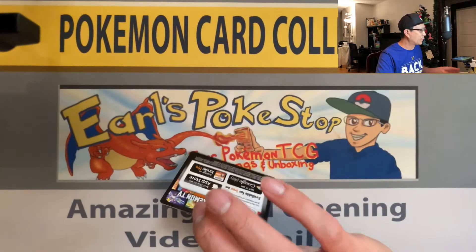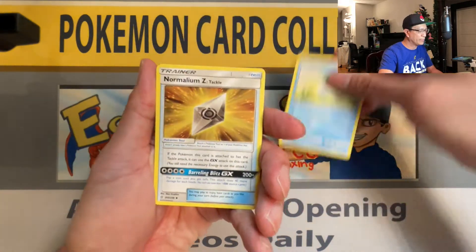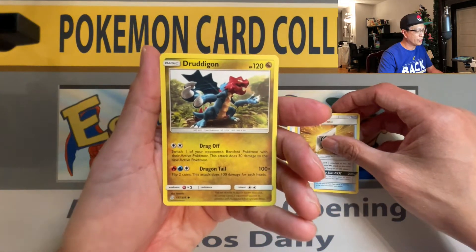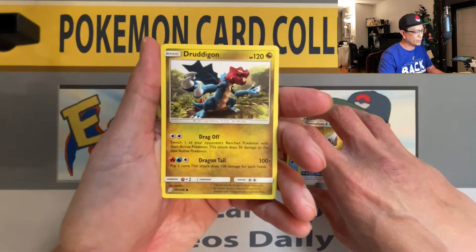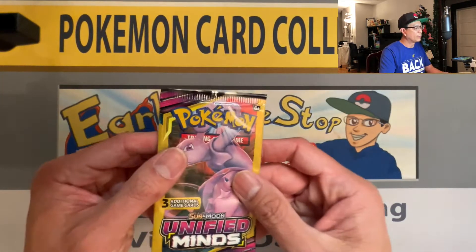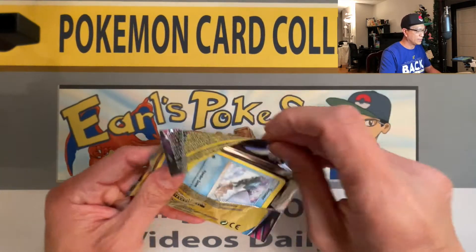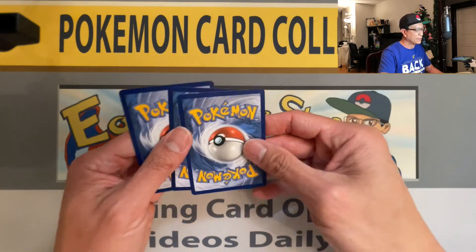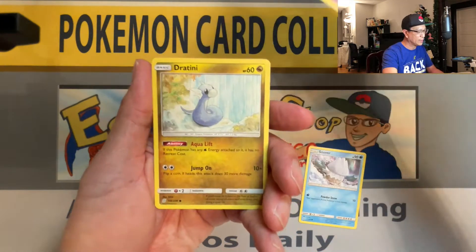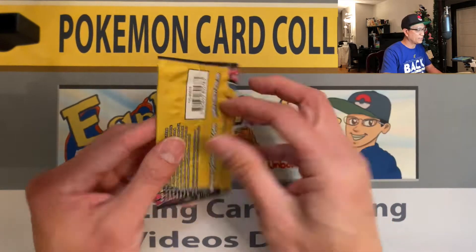Make sure to drop a like — it helps my videos a lot. We got a Drampa, Normalium Z — that's a cool looking card — and Drampa non-holo. So far we've pulled one reverse holo from the Unified Minds set. These are very tough to find even at the Dollar Tree store. We got Snover, Chrysalia, and a Dratini non-holo.